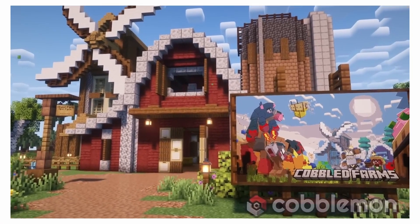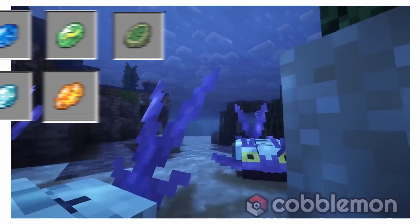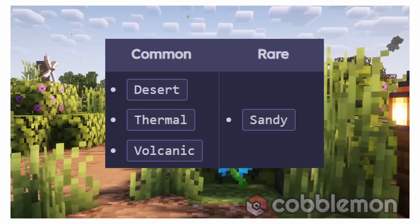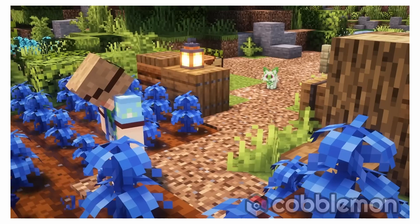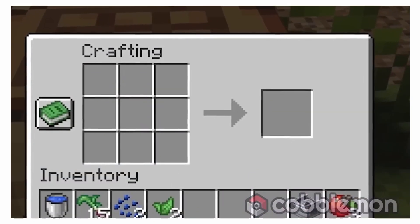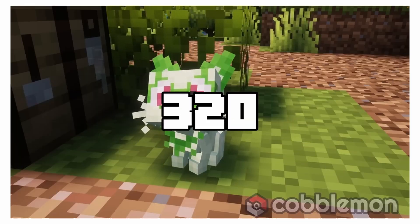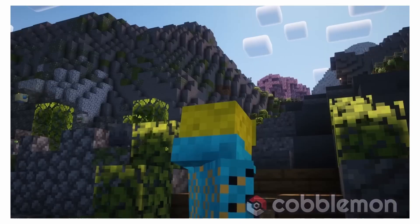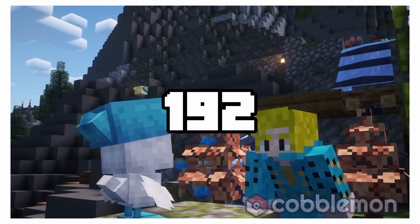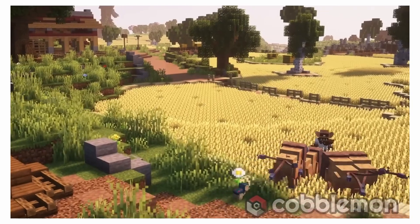Thank you, Moth. I'm going to share everything you need to know about these special stones. Evolution stones can be found in two types of places: common and rare spots. A common stone likes to hang out in two main groups. The first group shows up eight times in each chunk, forming clusters of one to two stones, found between Y-levels 64 and 320, with the most appearing around Y-level 192. The second group appears between Y-levels negative 64 and 92, with a lot around Y-level 64.